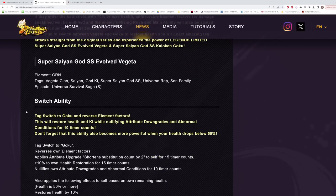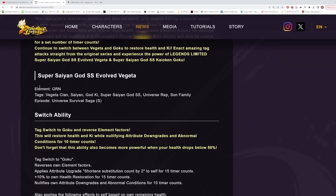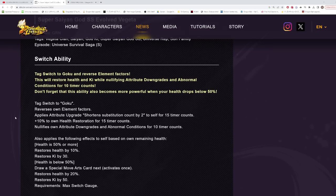They are ranged characters and green. Their tags are Vegeta Clan, Saiyan, God Ki, Super Saiyan God Super Saiyan, Universe Rep, Son Family — this character has so many ridiculous tags. Their Z ability at 14 stars gives 38% to tag Universe Rep, Vegeta Clan, or Son Family blast attack and strike defense, making them more blast-focused, plus 18% to God Ki-based strike attack. This is a character that is going to get a lot of value just due to the sheer number of teams they're on.